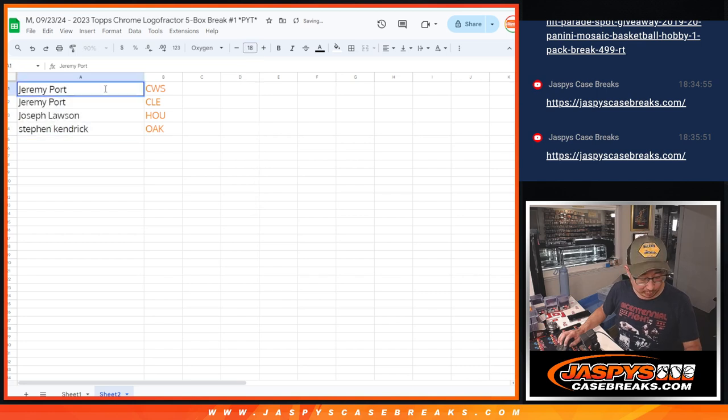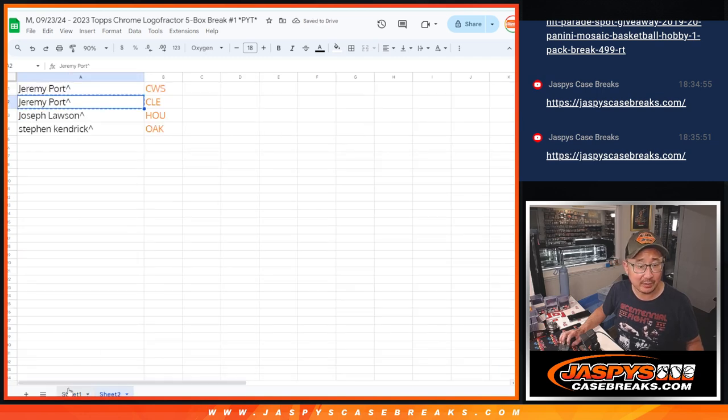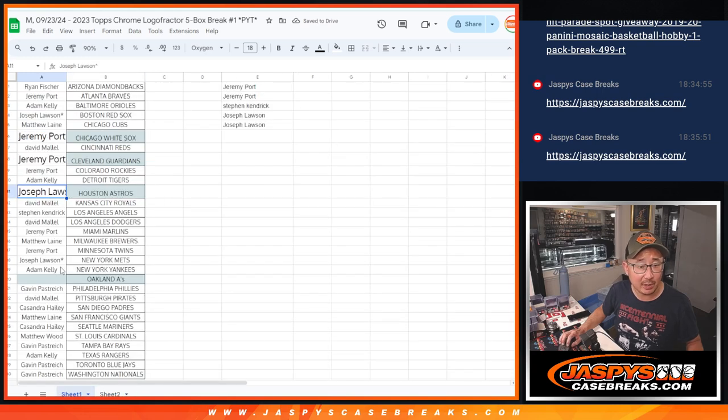So we'll put little rooftop symbols next to your name — that means you won those extra teams. Jeremy, you have the White Sox. Jeremy, you've got Cleveland. Joe with the Astros. And Stephen K. with the A's.